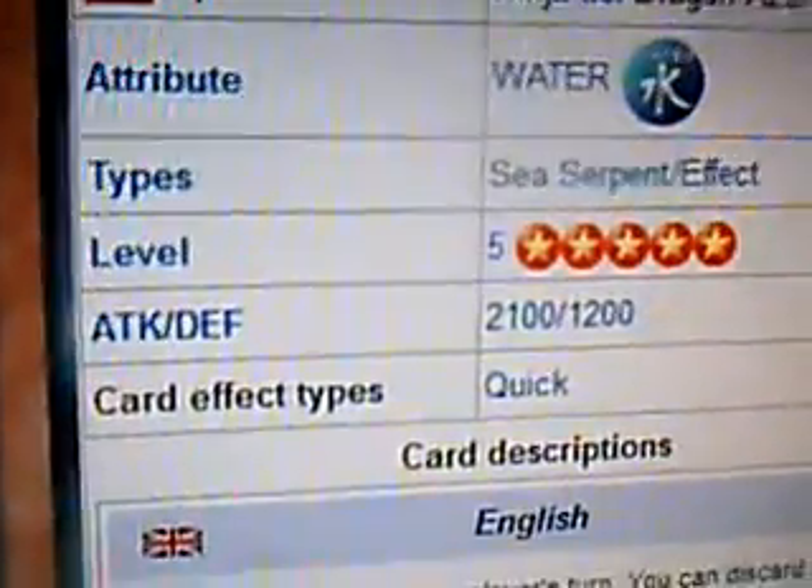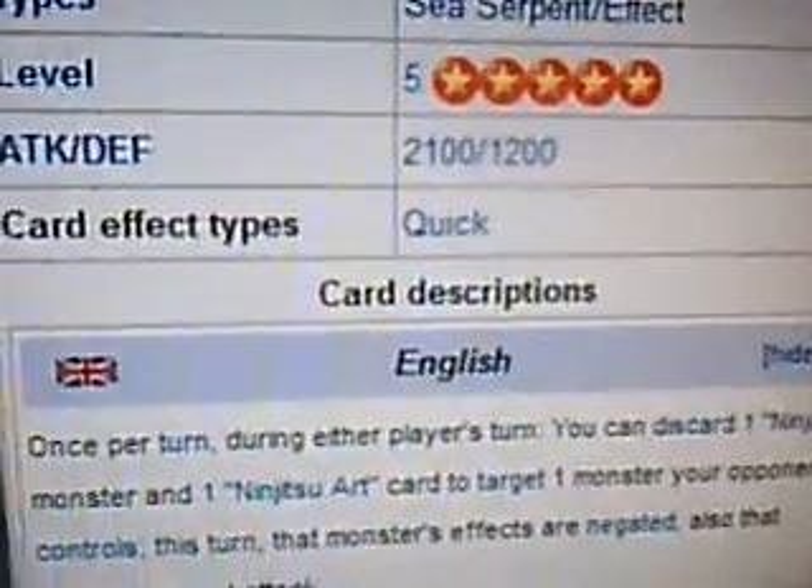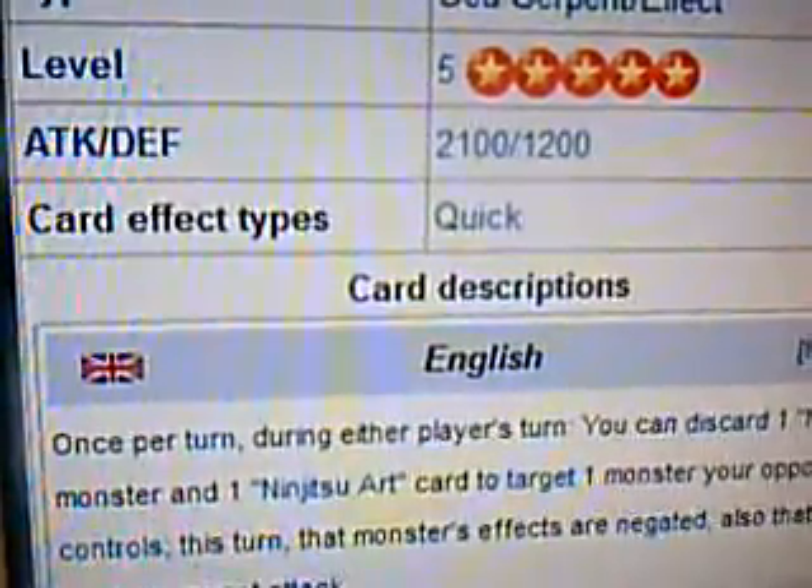Blue Dragon Ninja — let's take a look at it. It is a Water, Sea Serpent, Effect Monster. Level 5, Attack 2100, Defense 1200.